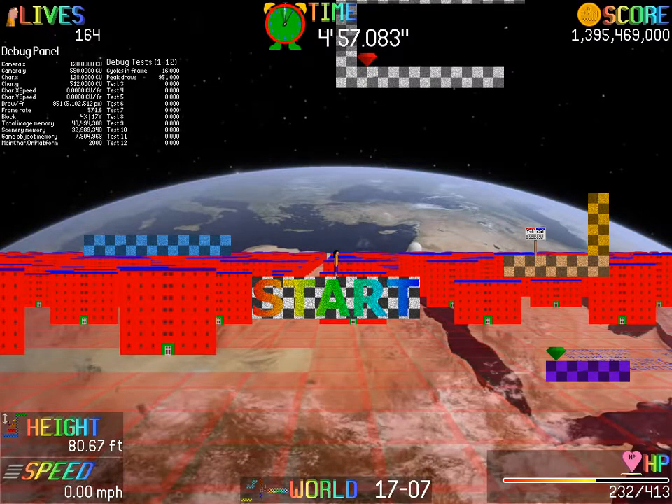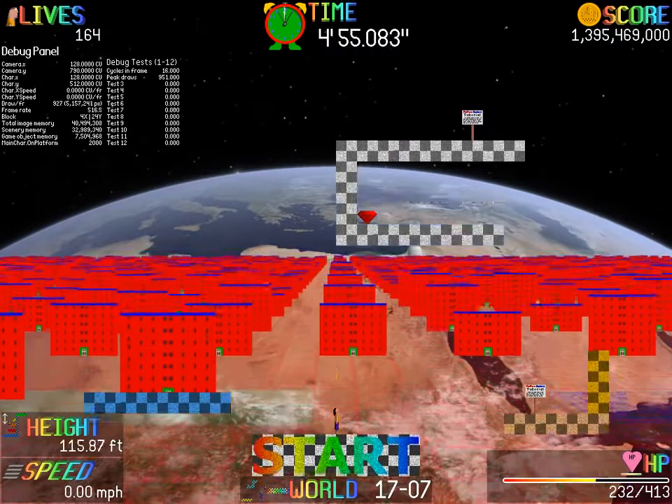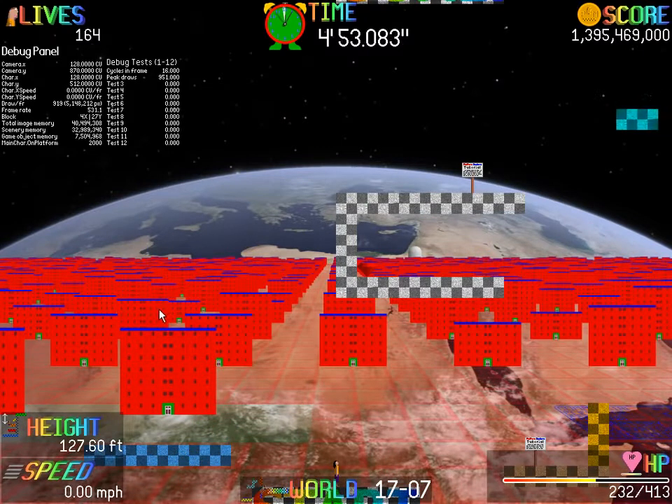I've made several small changes with Platform Masters, and one of them that you can see right away are these buildings. They used to be pretty much a solid red, minus lighting effects, and now there you got quite a bit of detail on them.